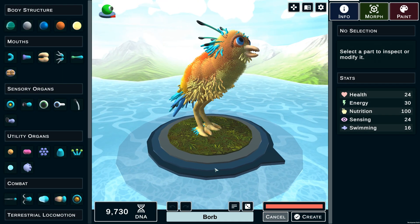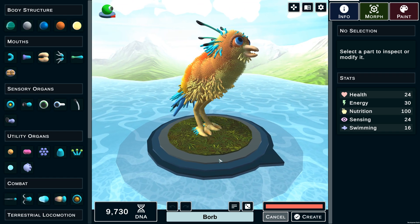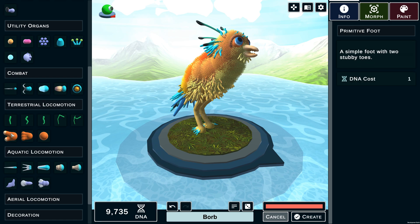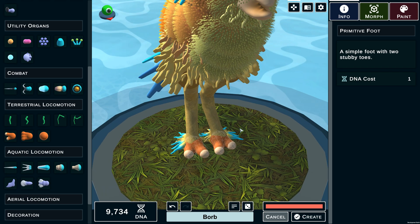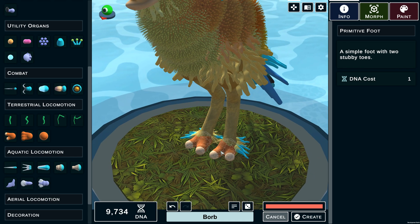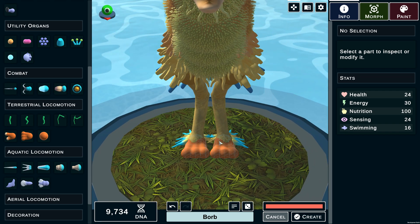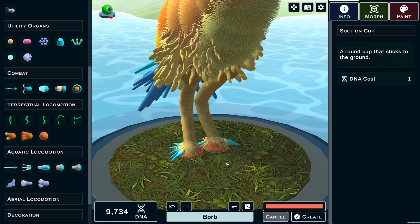Next up is the creature stage. Patch 2.1 introduced the addition of actual feet — no longer using early jaws to simulate claws. We now have access to the Primitive Foot, a simple foot with two stubby toes that definitely looks like the early creature feet from Spore. We also have the Soft Paw, a simple paw with three clawless toes — great for more mammalian or cute creatures.